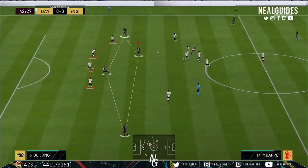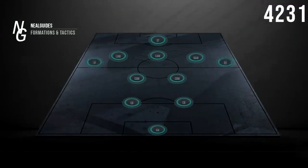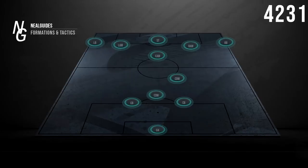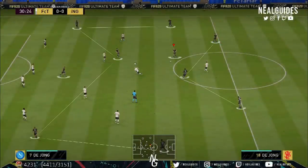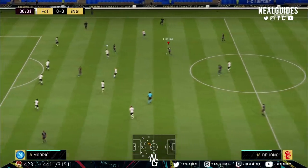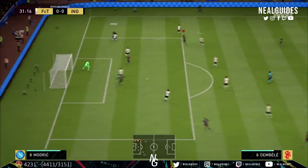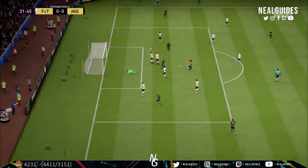I've devised a special tactic which converts the 4-2-3-1 into a 3-1-5-1 on the fly. Just by the press of a single button on your controller you can trick your opponent and outnumber them by converting into a 3-1-5-1. It creates a lot of confusion, it's really good for the attack, and your opponent doesn't know what's coming. Without further ado, let's get into the 4-2-3-1 first and then I'll explain how it converts into the 3-1-5-1.